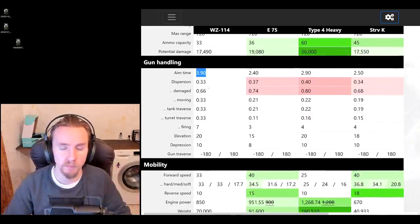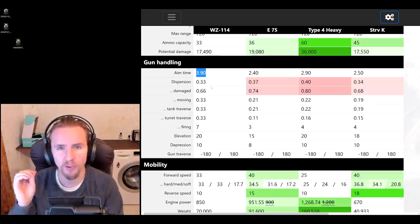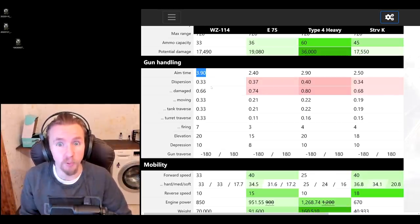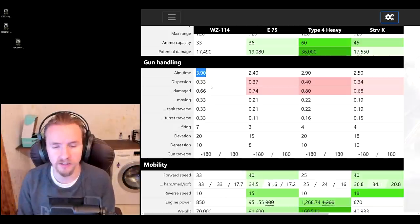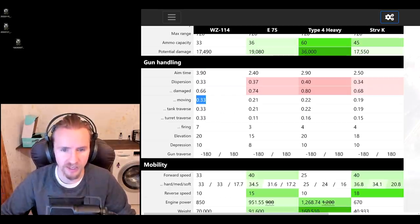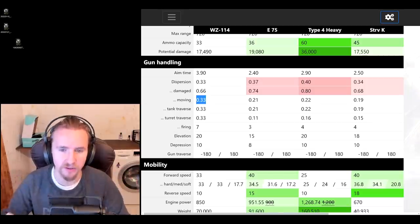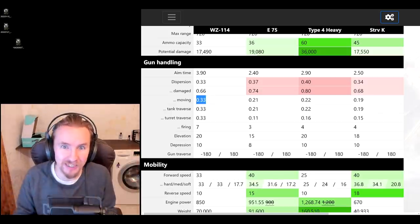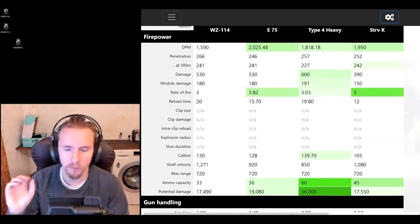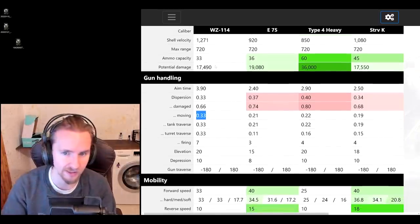The gun handling is another story. Abysmal aim time — something you'd expect on a large caliber tank destroyer like the FV4005 or the Caliban. 3.9 seconds aim time means you're aiming forever to get fully accurate. The accuracy itself is 0.33, so it's an incredibly accurate vehicle when fully aimed — it just takes forever. Add to this the worst-in-class gun handling at 0.33 dispersion when moving and 0.33 when turning the turret, and that awful aim time blooms out even further.